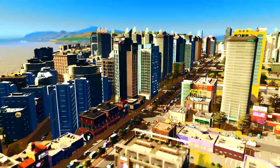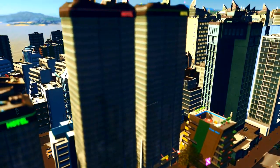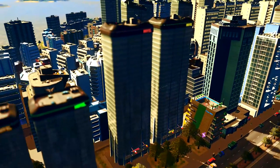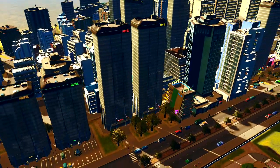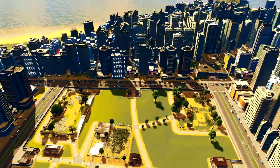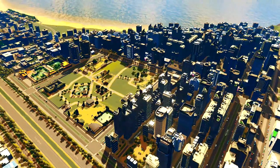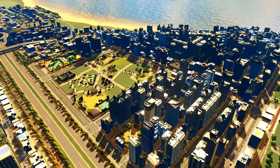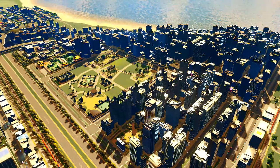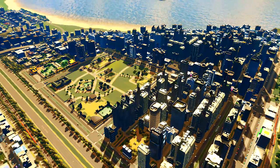Seems like we've had a bit of a forest fire as well — they keep happening. I could probably give out free smoke alarms to make that happen less often, and I could also update the fire crew to have fire helicopters so they'd actually put out the forest fires. But my plans today are to try and ease the traffic problems, and I'm going to start by adding some ferry terminals.